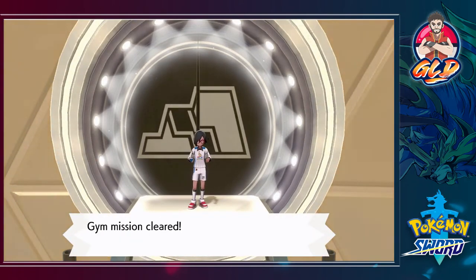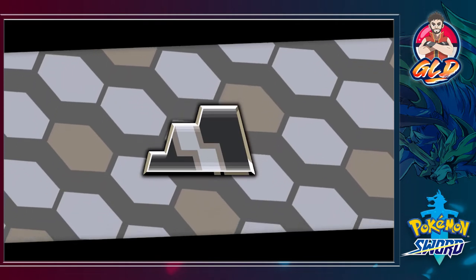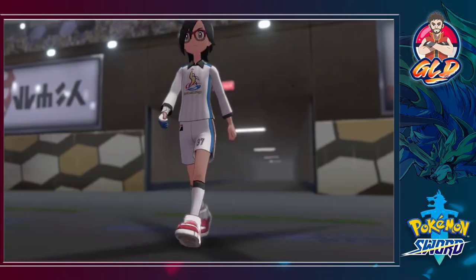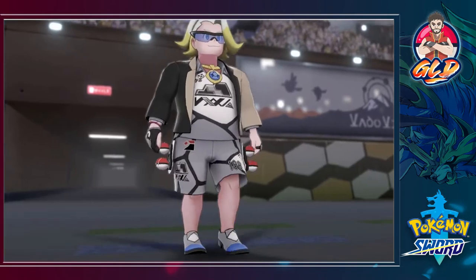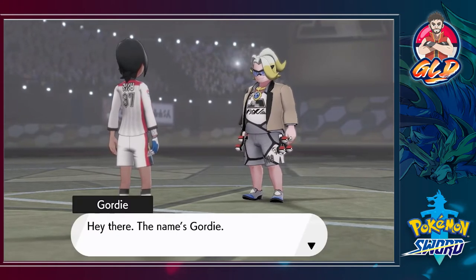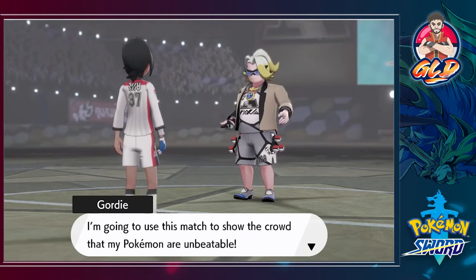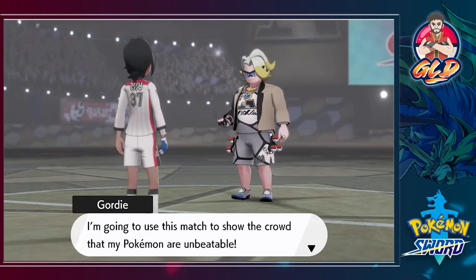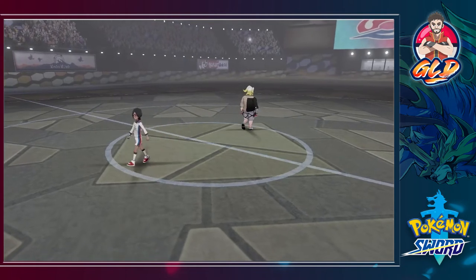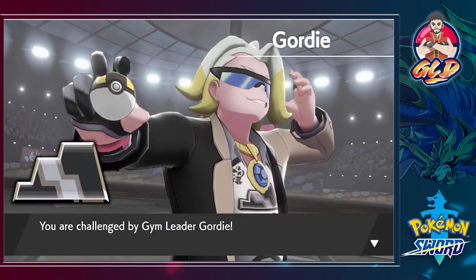Taking a drink of water - it is time for the sixth badge. Look at this place, nice and dark. This guy with the highlights - 'Hey there, the name's Gordy. I feel a bit bad for doing this to a gym challenger but I'm going to use this mask to show the crowd that my Pokemon are unbeatable. Let's get it over with, challenger.' He doesn't know what's coming - gym battle number six, Gordy!